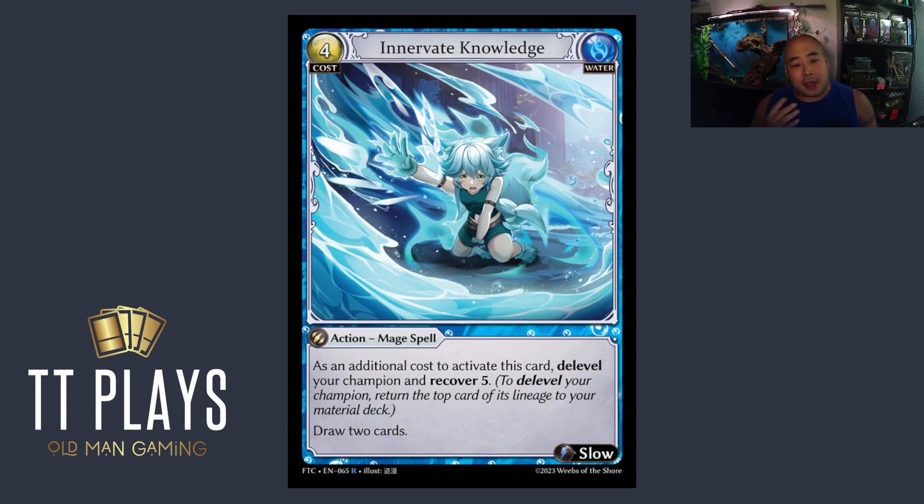Innervate Knowledge is the last card I really wanted to talk about, and I think it's amazing — with a bunch of caveats. We're going to resolve this card in its printed order. So if de-leveling would kill you, don't use this card, because we have to de-level first, which lowers our maximum points, then we recover five. Important to remember: we return the top card of your lineage to your material deck, then recover five, then draw two cards. It's almost never bad to draw two cards in a card game. Drawing two cards is really powerful in Grand Archive — even more so given how powerful material slots are.